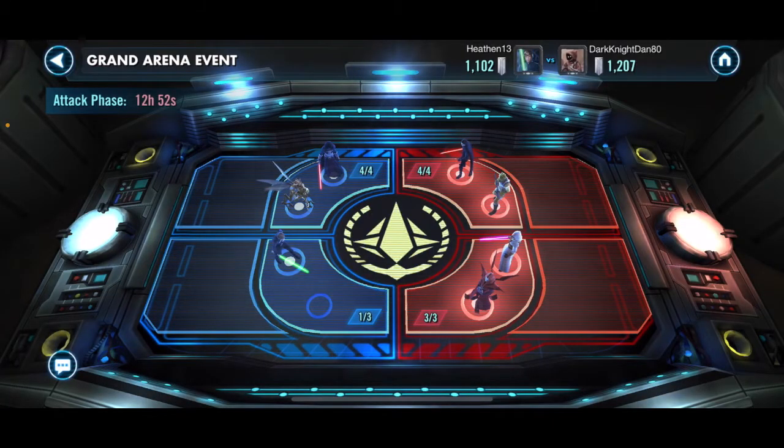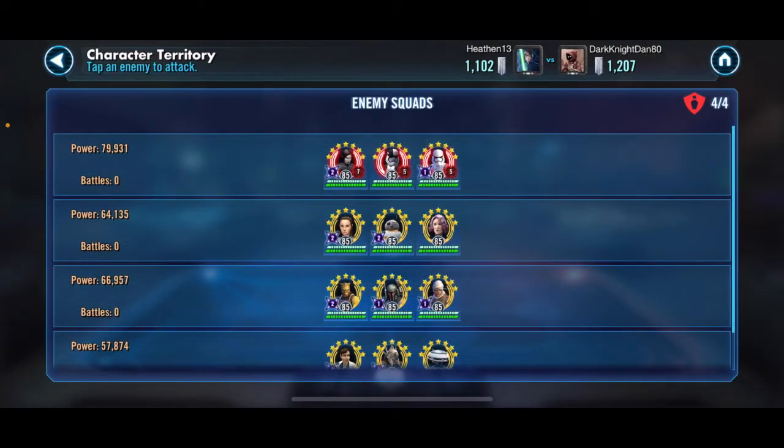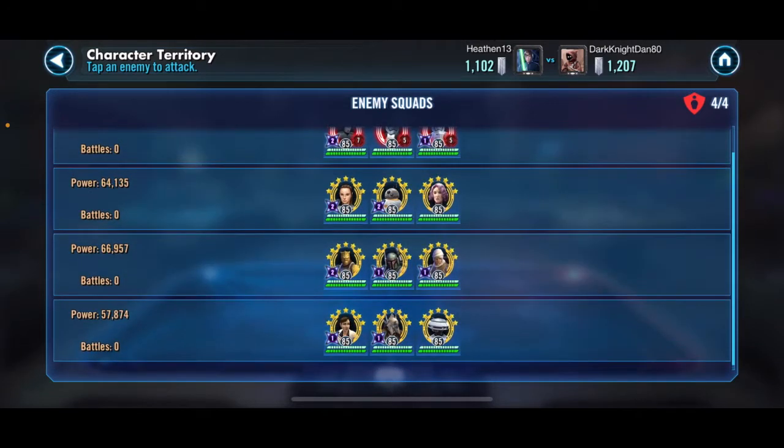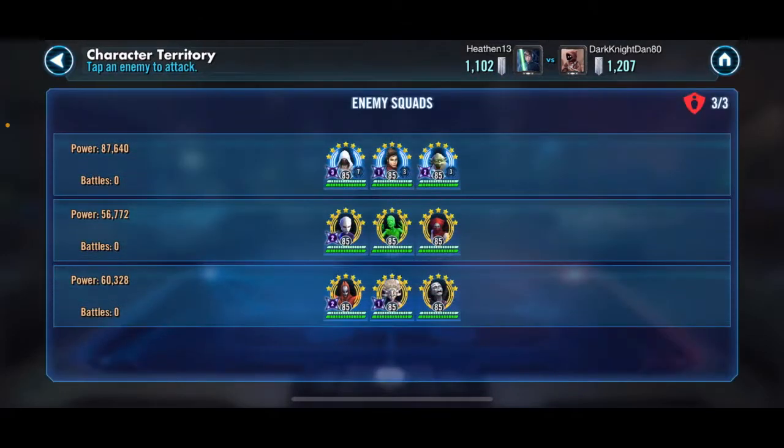So what did he set for me on defense? He put a pretty decent Crew squad, along with a Jedi Training Rey, a Boss Bounty Hunters, and a Kyra Ness squad. He also put a very good Jedi Knight Revan team and both Nightsister squads. As always, I will start here on the bottom. I'll open up the back so we can see what's back there. I'm not going to be too conservative here — I think I have plenty of offense to get through all of these teams.